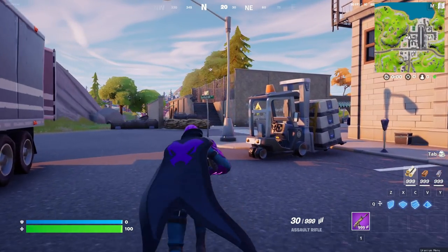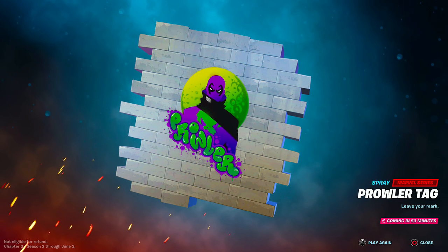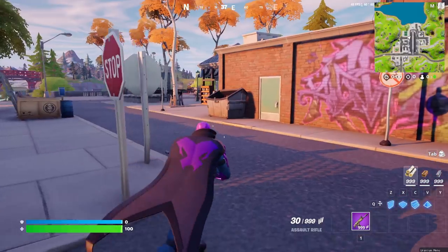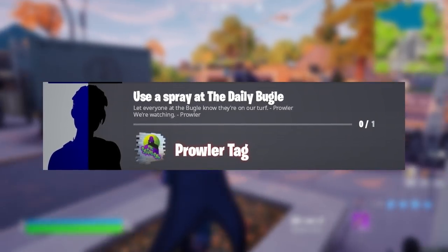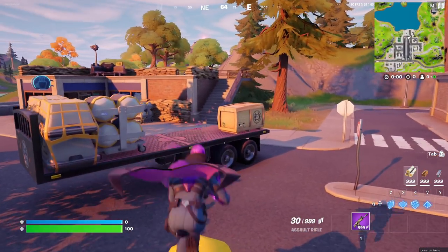For the next quest, you need the Prowler Tag spray. How you get this spray is literally by just using any spray you currently have in your locker at the Daily Bugle, and it should automatically unlock on your account as soon as the challenges go live.